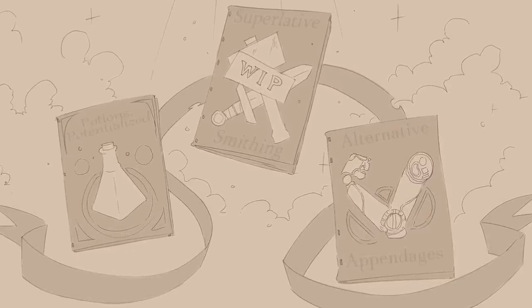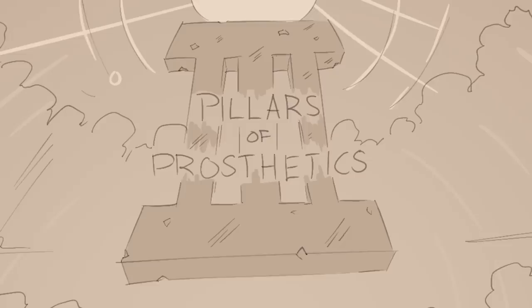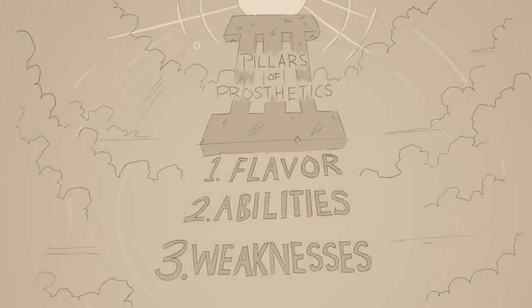Those familiar with my previous Table Technicians will feel quite at home with this new system. The three pillars in this video are appearance and flavor, benefits and abilities, and weaknesses. Let's do a quick breakdown of the pillars, and then you can get on your way making your own fancy fists and artificial actuating appendages.